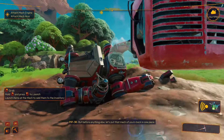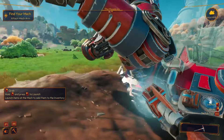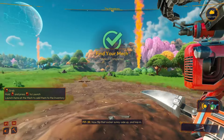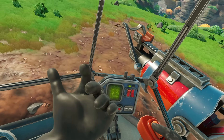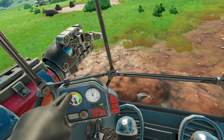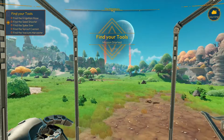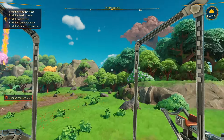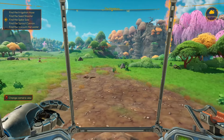But before anything else, let's put that mech of yours back in one piece. We're just gonna put the mech together - pretty simple. We've got a planet to explore. Jump in the mech and I'm gonna go ahead and get all of the mech parts off of these smoke plumes. And once I get those, we'll go ahead and actually start days one through four or something like that.